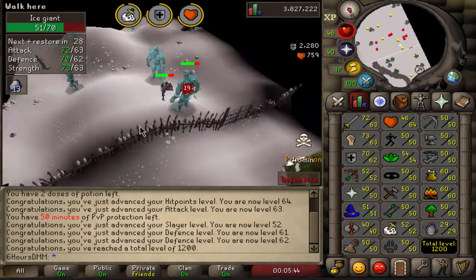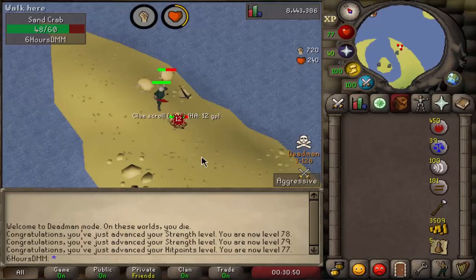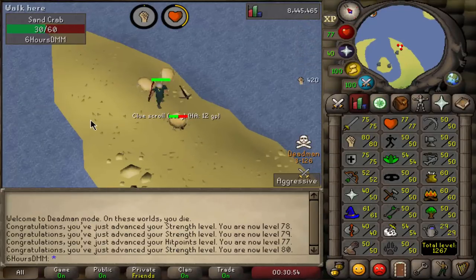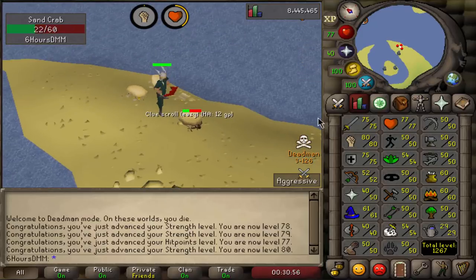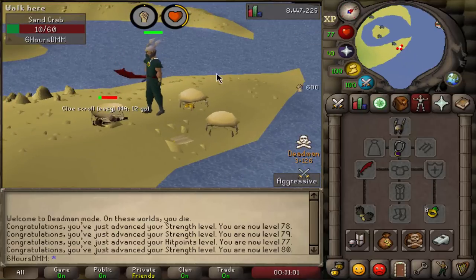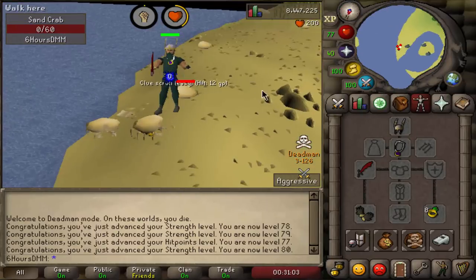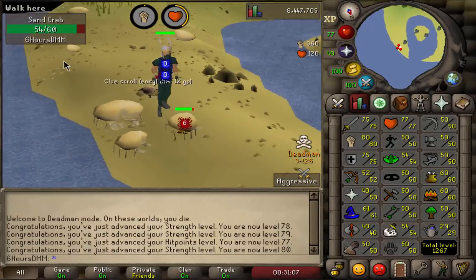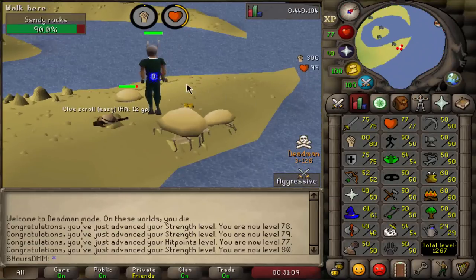I played a couple of league games and just AFK'd the account on the side. I've been AFKing here for probably about an hour extra with no PKers, which is pretty nice. I might just go for 99 strength since I have nothing to do while playing league anyway — AFKing sand crabs is really not that hard.